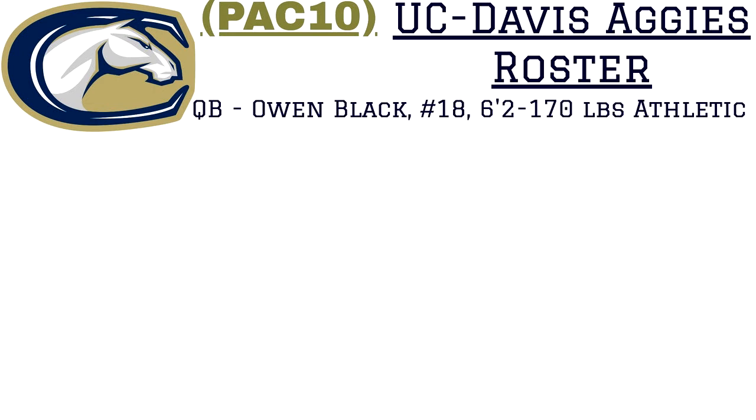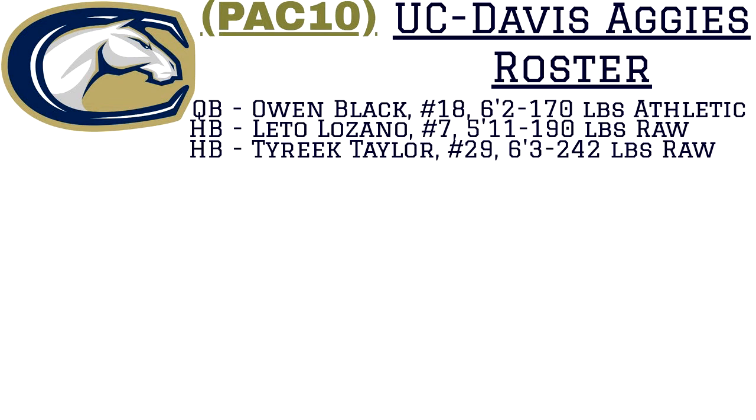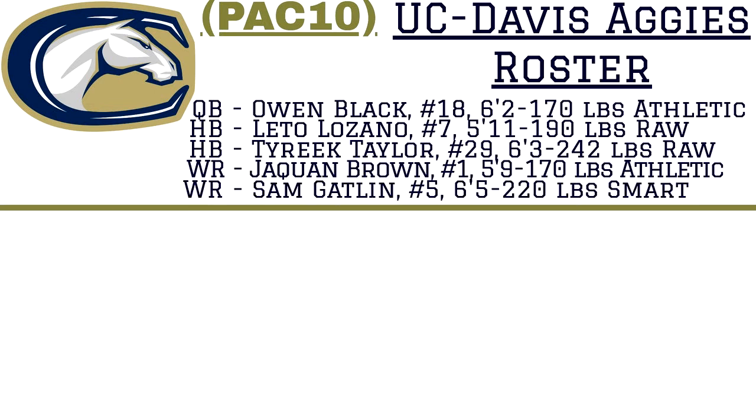Quarterback Owen Black, 6'2", 170 pounds, athletic. Halfback Lito Lozano, 5'11", 190 pounds — he's a raw talent. Another halfback, Tyreek Taylor, 6'3", 242 pounds, kind of reminds me of a Brandon Jacobs type. Wide receiver Jaquan Brown, 5'9", 170 pounds. And to round out the offense, wide receiver Sam Gatland, 6'5", 220 pounds — he's a smart wide receiver build.